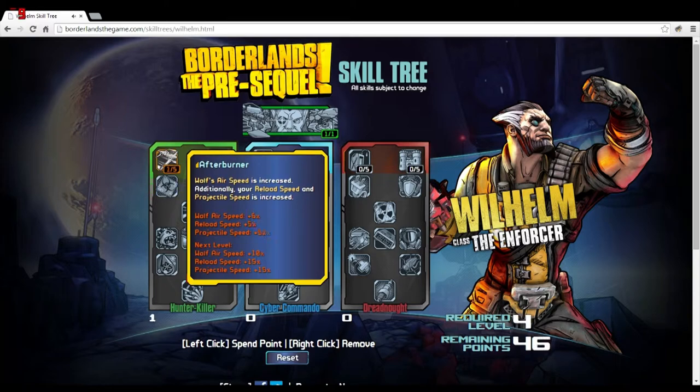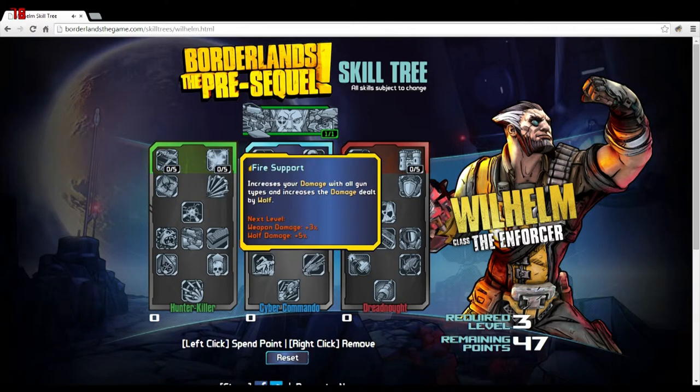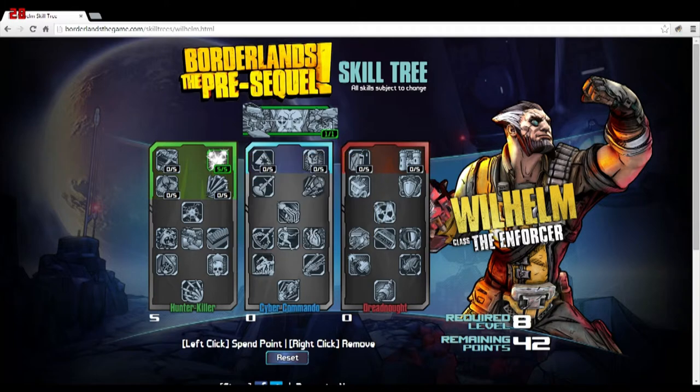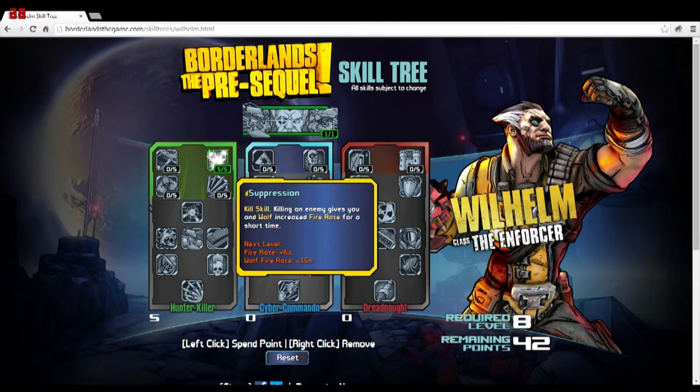The one I am going to take initially is Fire Support, which increases your damage with all gun types and increases the damage dealt by Wolf. Since we're going to be relying heavily on Wolf for damage and want him out as much as possible, why not get the flat weapon damage for ourselves and for Wolf? That could be a lot of extra damage, especially if there's a COM that boosts it.